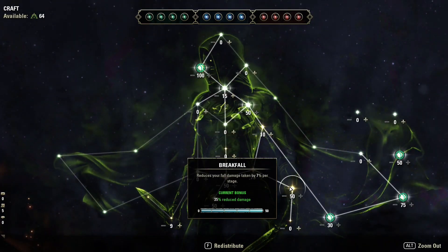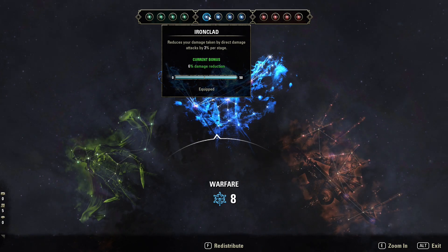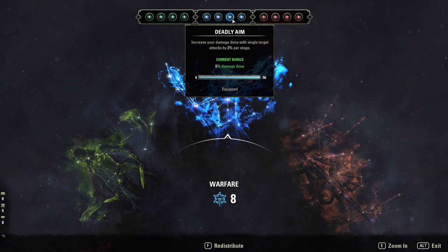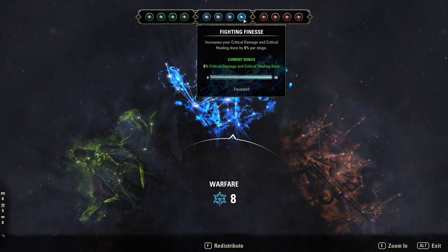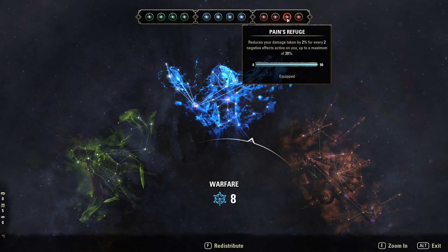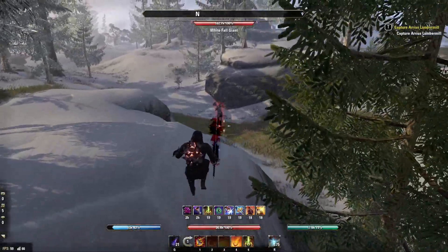For champion points: the green tree is all the usual — make sure you get Breakfall, Gifted Rider for mount speed, and Steed's Blessing for combat movement speed. In the blue tree I've gone Ironclad to reduce damage taken, Focused Mending to increase healing done, Deadly Aim for an extra 6% damage with single target attacks, and Fighting Finesse for extra crit damage and critical healing done. In the red tree: Celerity for movement speed — it's king, gotta have it. Survival Instincts for 25% cost reduction on roll dodge, break free, and sprint. Pain's Refuge reduces damage taken by 2% for every negative effect on you. And Juggernaut — while under crowd control immunity you take 1% less damage per stage.